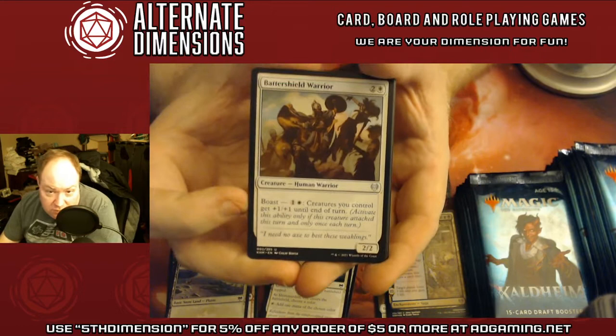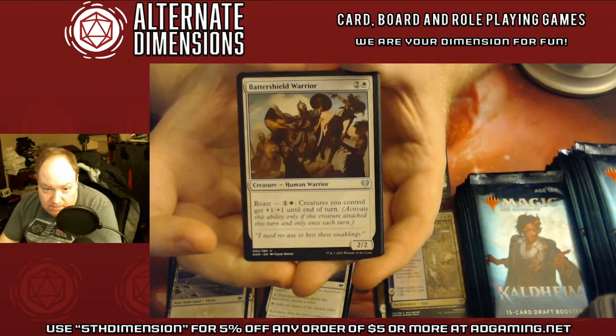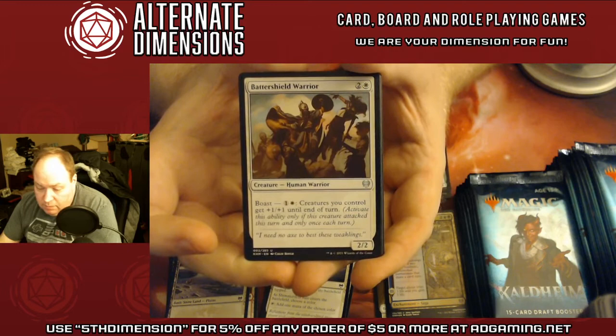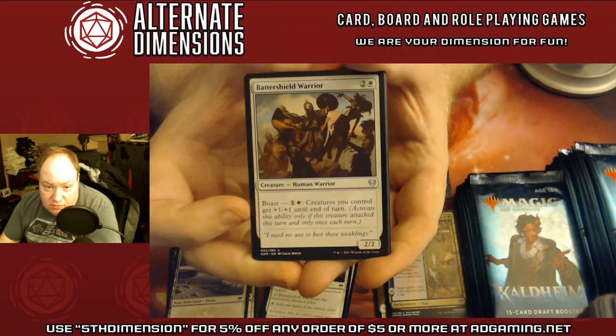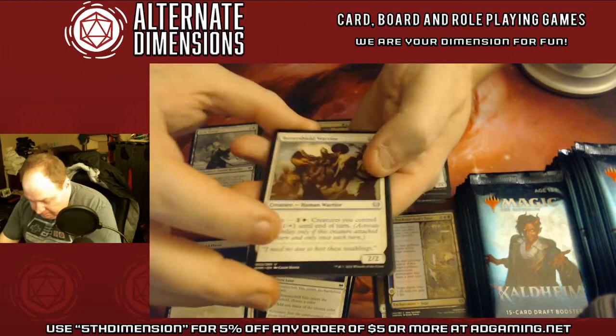The Boast mechanic is also new for the set. Vikings were notable boasters and drinkers — so Boast, you get to use this once per turn if this creature attacked. Basically you can declare it as an attacker and then use the boast ability, even before blockers are declared, or you can wait till blockers are declared. You can do a lot of cute stuff with this. It's very interesting.